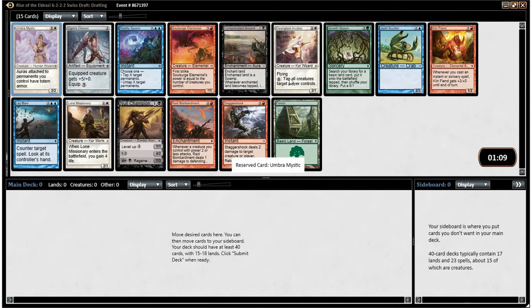Unfortunately, the rare we open is pretty mediocre. You don't really want to be going all out on an Aura deck, at least not after your first pick. Maybe if I got a few Aura Gnarlids. Stagger Shock's pretty great anyway. Kiln Fiend — you can sort of build a Kiln Fiend deck in this format. Donglare Invoker is also very good. I think Donglare Invoker and Stagger Shock are probably the best cards in this pack.